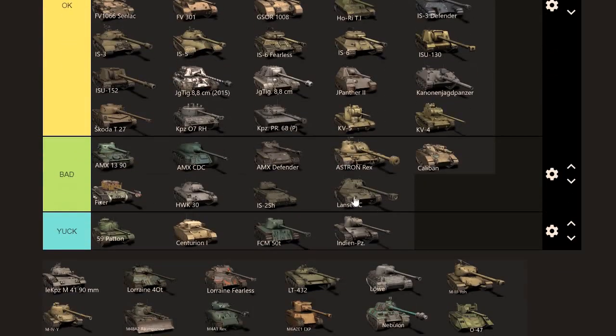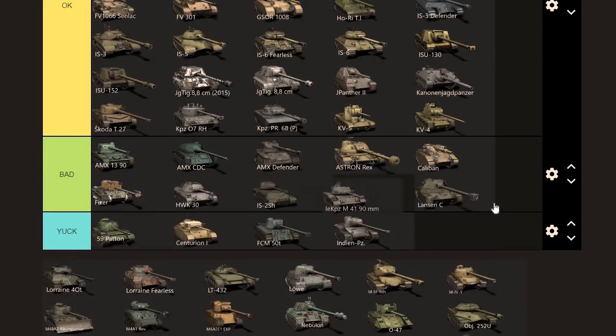The Lansen — unfortunately it goes into bad. It doesn't have the intimidation factor. What would I pay for the Lansen? I think it's worth around 5k just because of the new factor. What's it worth? I don't know, around 4.5k maybe. The Bulldog — speed gets you in danger, lack of armor gets you in danger. It does a little bit better than the yuck tanks, so I'm just going to put it right there. Just spot and hide, protect those hit points and you'll do better than you realize.